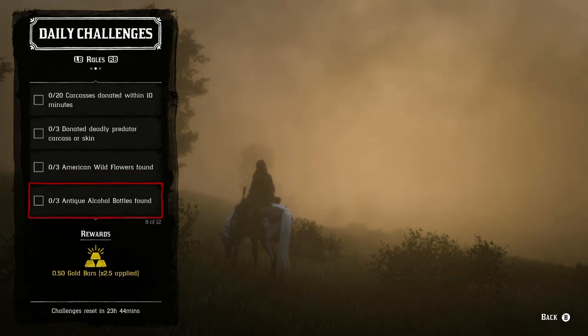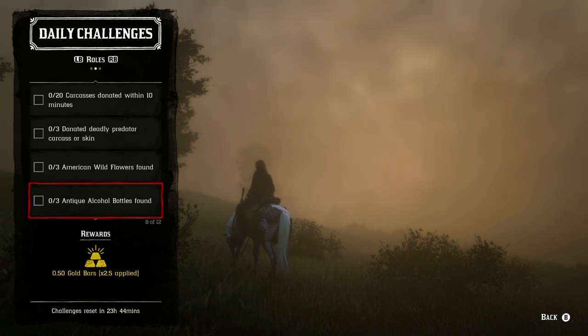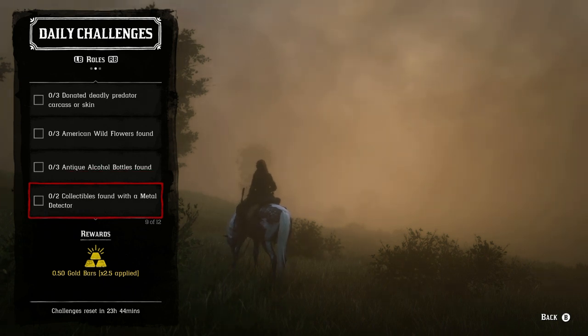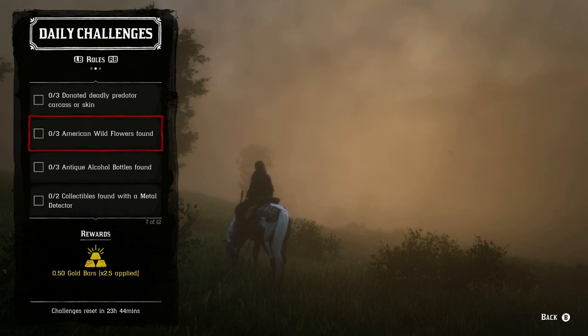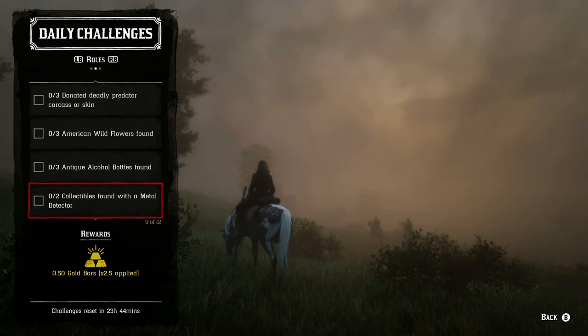We have three American wildflowers to find — today they're part of cycle number four. We have three antique alcohol bottles found — those are part of cycle number one. And then we have two collectibles found with the metal detector. Note that wildflowers and bottles are not found with the metal detector — you'll need coins, lost jewelry, or arrowheads for the metal detector challenge. Just pick a set and go after that.